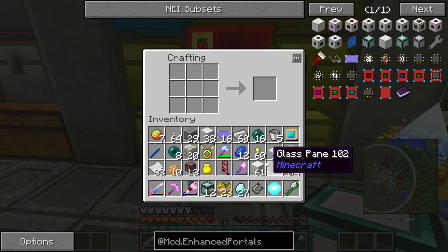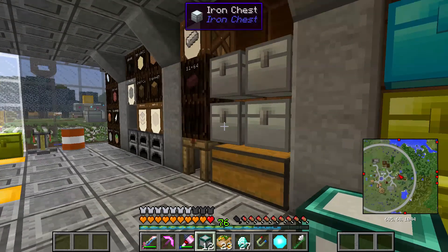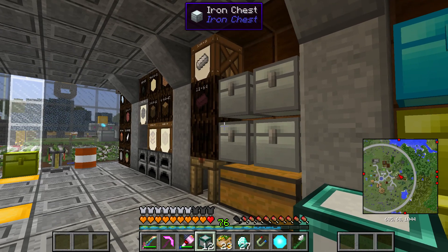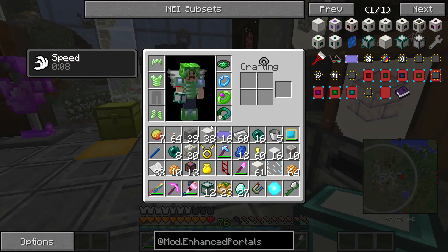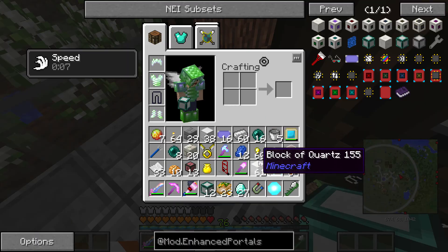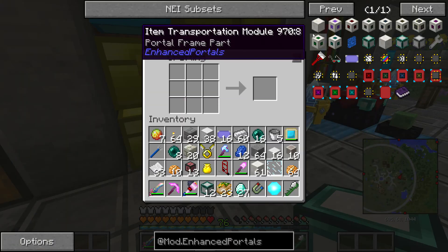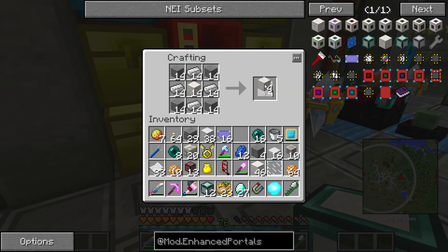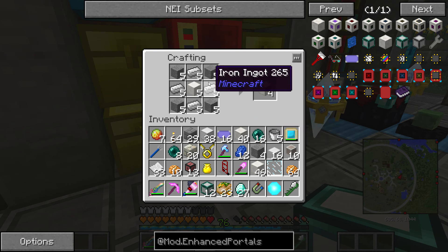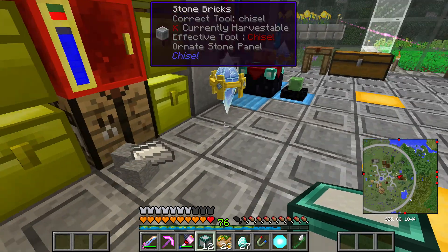The next thing I want to do is make a bunch of these portal frames. We need stone for that, so let's go ahead and grab ourselves some stone. Let's make a bunch of these — 40 seems fine. I'm kind of in the mood to make some weird giant portals.